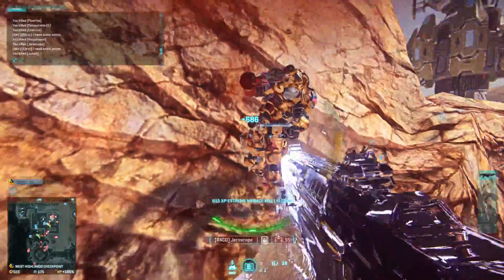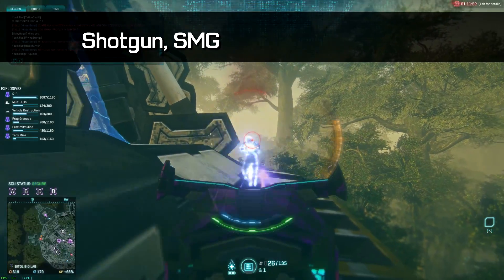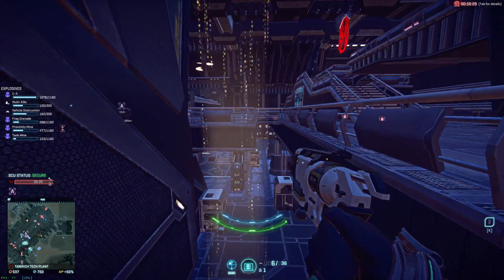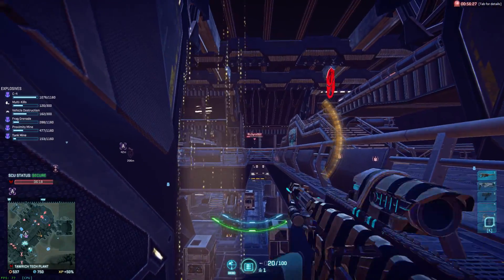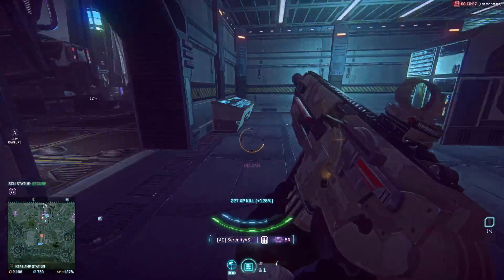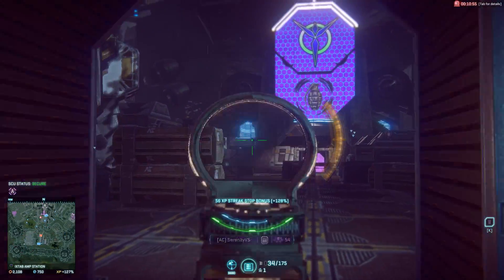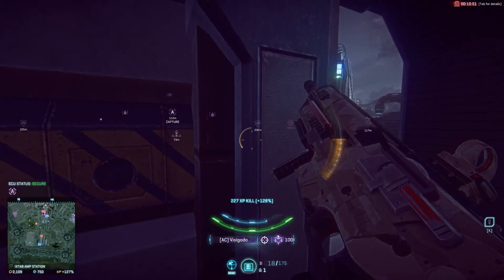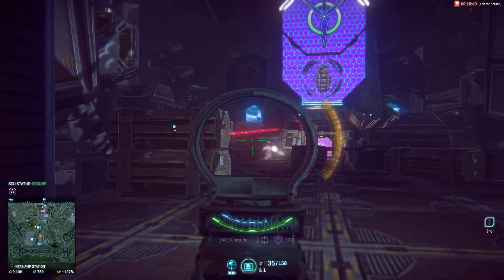When it comes to equipment, your Engineer has access to shotguns, SMGs, carbines, and battle rifles for your primary weapons. Shotguns and SMGs are meant for close range situations, while battle rifles are a long range support option. Carbines are a primary weapon shared with the Light Assault class and typically have shorter effective range than an Assault Rifle or LMG, but also have traits to suit.